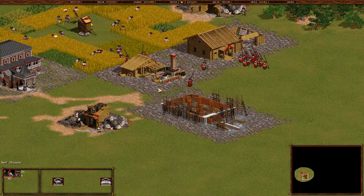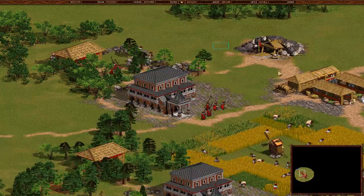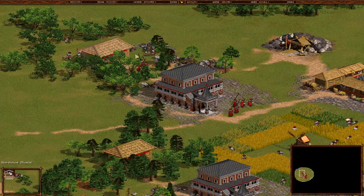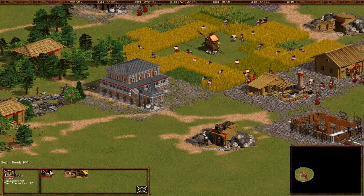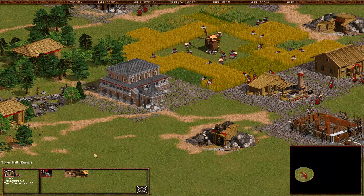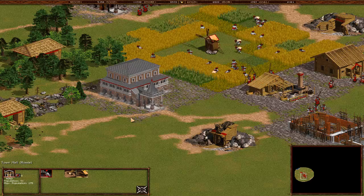Where are you going to build an academy? As you can see, there are some specific points where you can put those things. We have a bunch of guys protecting the town halls. The guys here are totally dead. Let's spam a little bit more serfs - let's call them by their real names as they are in the game, so it gets more specific on what unit you're using.